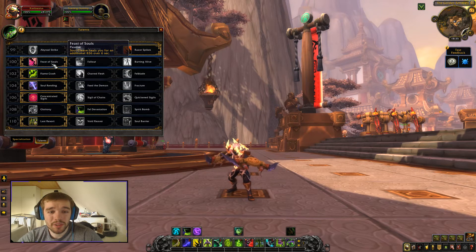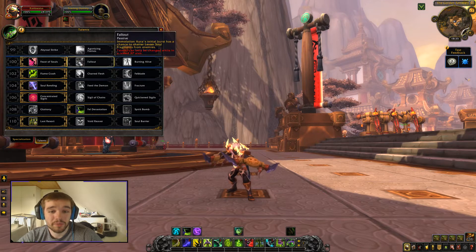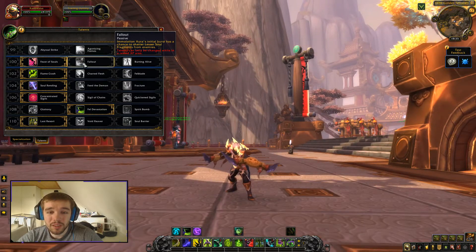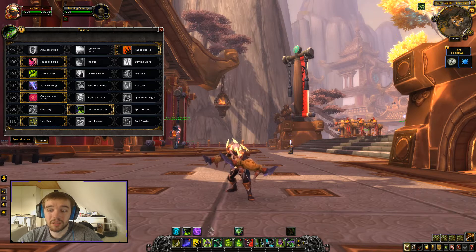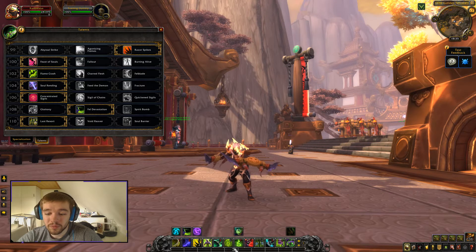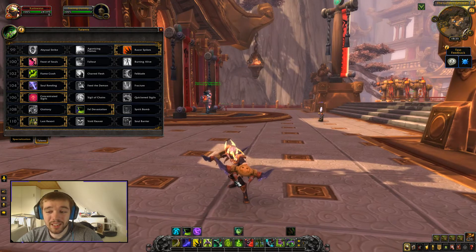Soul Cleave heals you for an additional 800 over 6 seconds — so Soul Cleave also heals every time you use it. Immolation Aura and Fel Burst have a chance to shatter lesser soul fragments from enemies, which is great with 20+ mobs — that's a lot of self-healing. Every second, Fury Brand deals 79 fire damage and spreads to one nearby enemy, so it's essentially burning everyone around you.